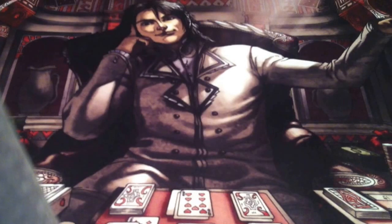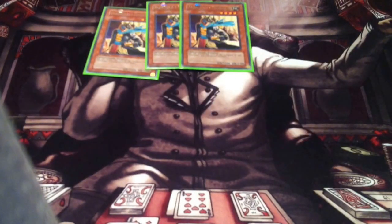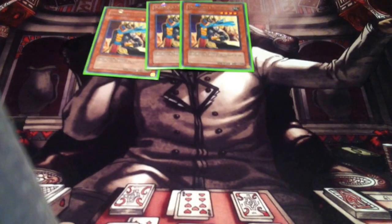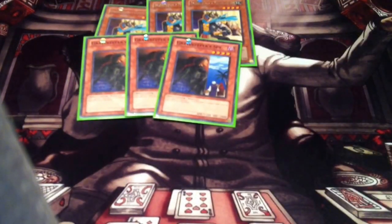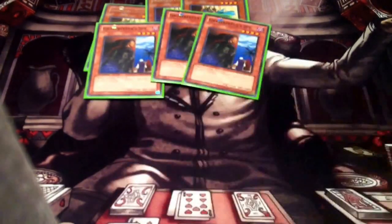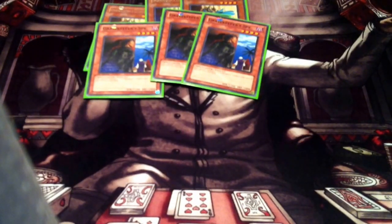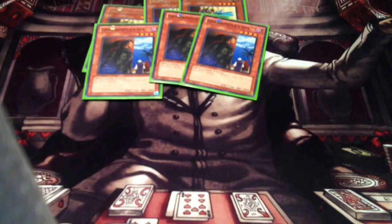First of all, three Commandants — that's to search out my Necro Valley, and if you need to, you can always summon this monster for a 2100 beater while Necro Valley's on the field. Three Spies — the Spies are great, probably the best monster in my deck. I like to special summon the Shaman with Spy, and I'm going to talk about that a little more later.